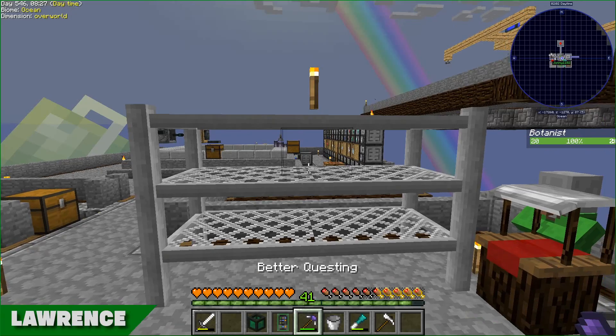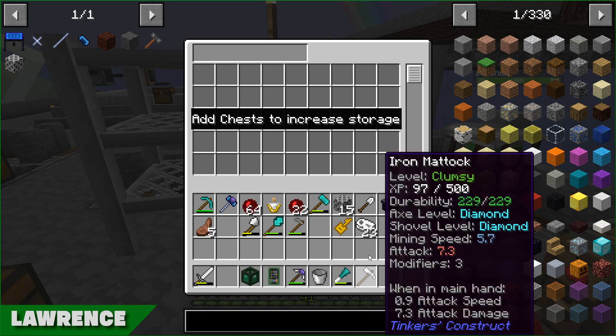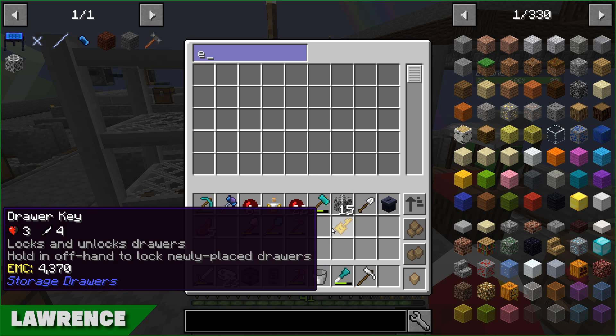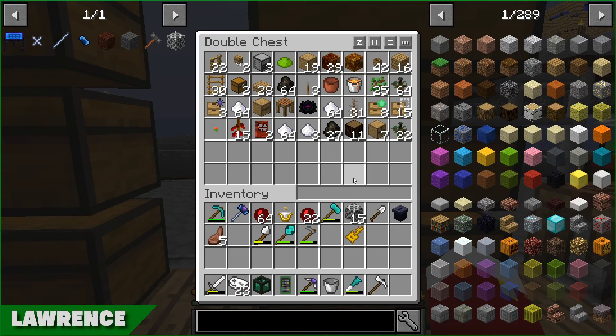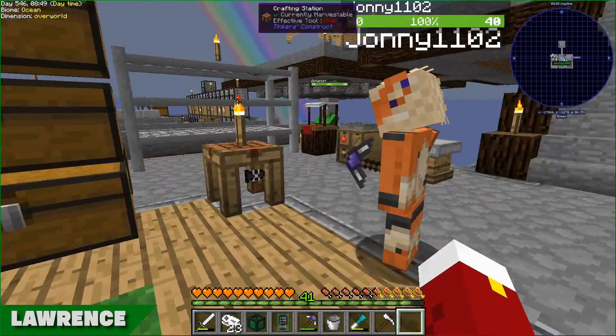It looks a lot nicer than the regular blocks. How does it work? To increase storage you right-click chests into it. Don't shift-click things into it though - it will make them disappear. Did you delete anything important? Some iron. Not like your hammer or something? Good.